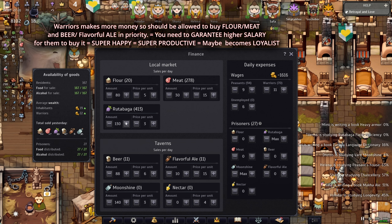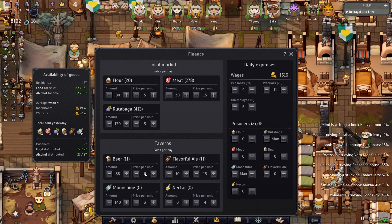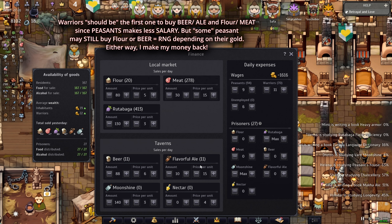You're going to ask why I only sell 130 if I have 70 warriors. That's because the warriors are making more gold — I'm giving them 11 gold — meaning this gold will allow them to buy flour ultimately and beer ultimately, or moonshine or flavor ale; it's up to them. Because these warriors and peasants don't forget, they play dice every day so some of them have more money than others.